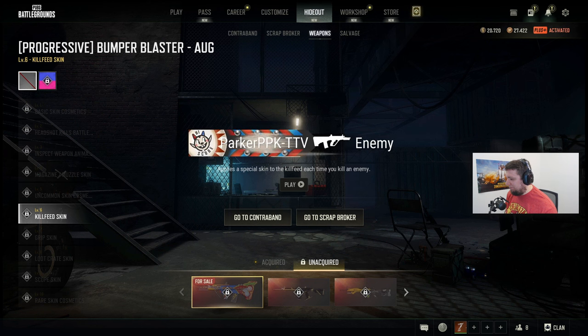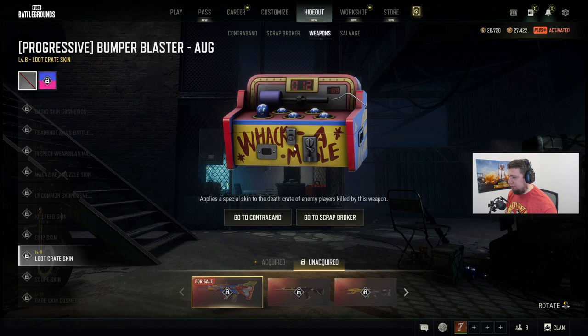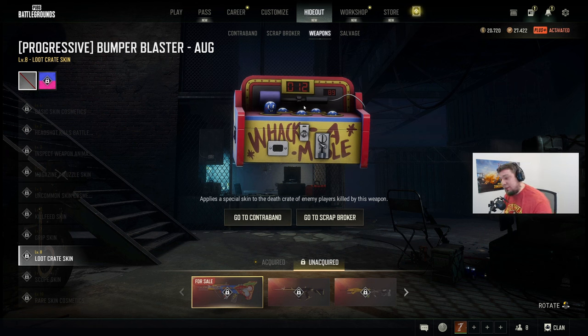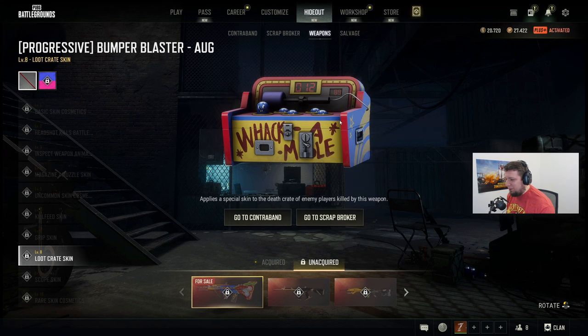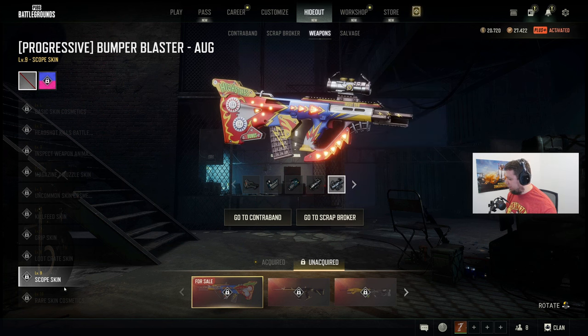That's wild. Totally reminds me of Destin — they have certain rides that kind of give off this vibe. We've got the different grip skins in there, looks like it's just chrome. Loot crate? It applies a special skin to the death crate of enemies killed by this weapon. So I don't know if it actually counts on the death cam, but that'd be awesome. This looks basically like a bomb. Scope skin — pretty cool too.